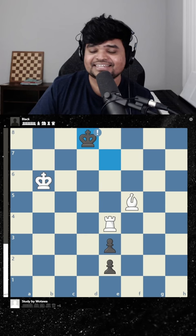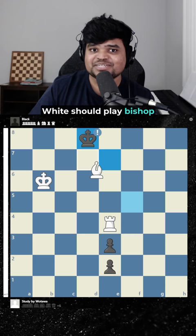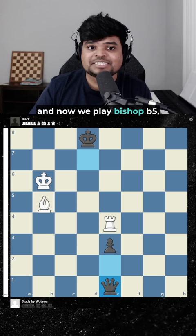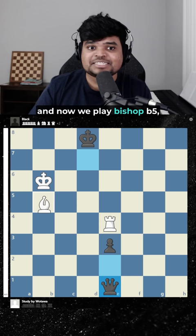Then I had a eureka moment. White should play bishop d7 — a brilliant move, giving up the bishop. It doesn't matter if the bishop can be taken because then it's no longer stalemate. So black queens, and now we play bishop b5, shielding the king from all the checks. This pawn works for us, and now no matter what black does, it's always going to be checkmate. An amazing puzzle.